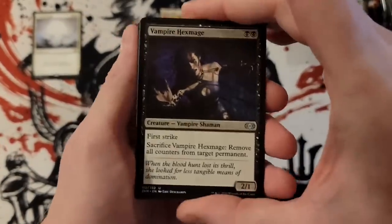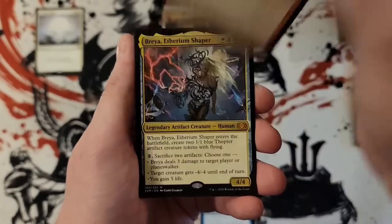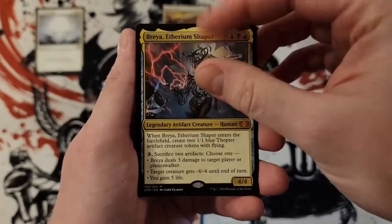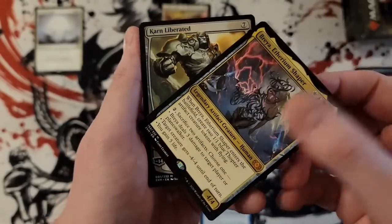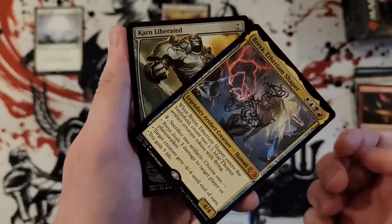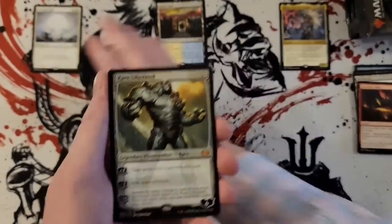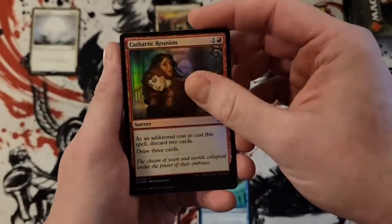Hex Mage, Baron's Valley, Braya for our first mythic — congratulations Mystic Gate. And Karn Liberated — well, there's our two-mythic pack. Amazing! So we got ourselves a Karn, we got ourselves a Braya, we got ourselves a Mystic Gate. It's a pretty solid start.